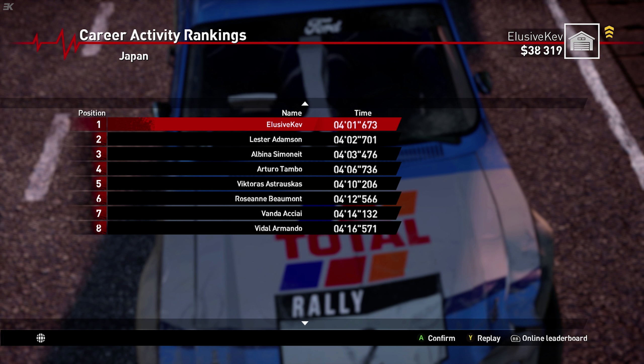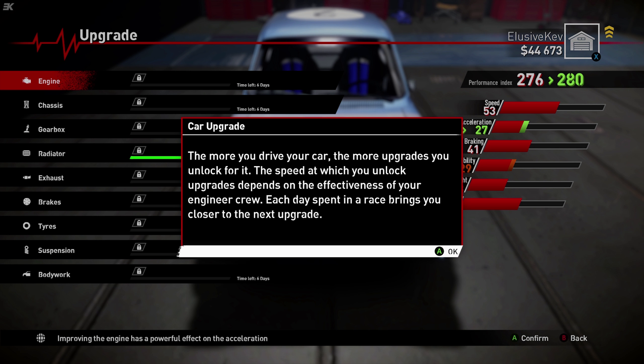Very happy with that — first win in a rally! And we upgraded the radiator. Look at all that money, barely any repair costs. One week has passed and like every other week, you have to pay your crew. Only $3,000 — that's not too bad. From Japan we got around $5,000 total. We've unlocked our first upgrade for the car, and the more you drive the car the more upgrades you unlock. The speed at which you unlock upgrades depends on the effectiveness of your engineer crew. Each day spent in a race brings you closer to the next upgrade.